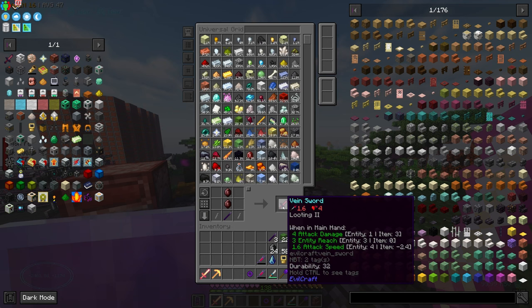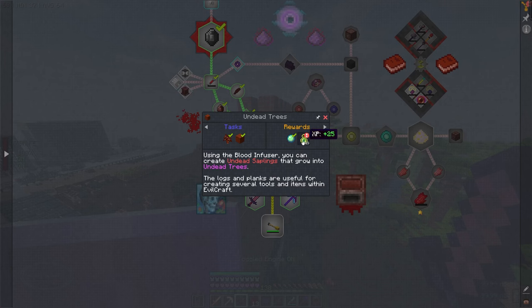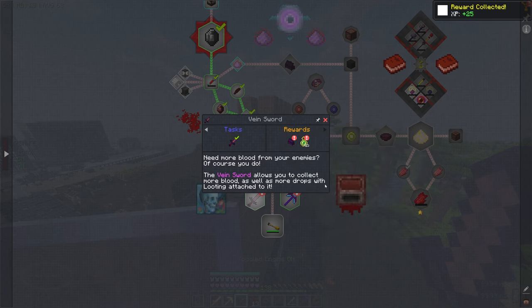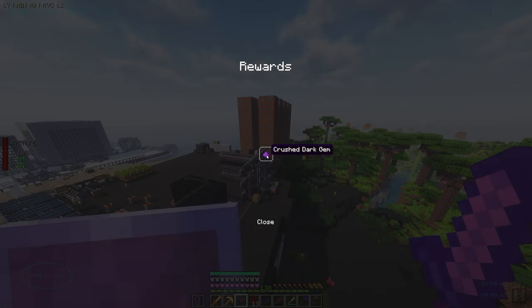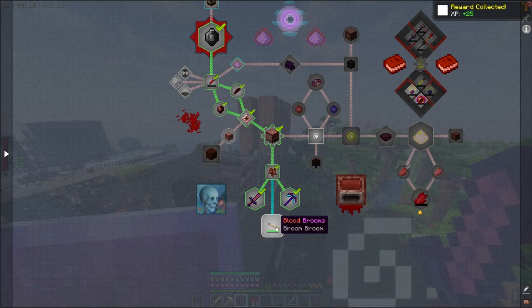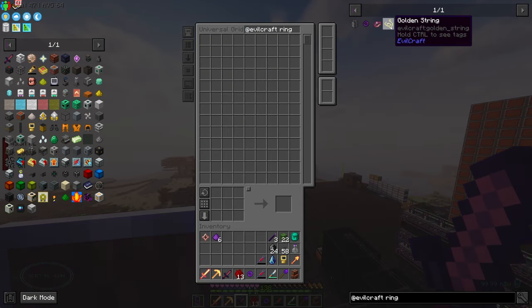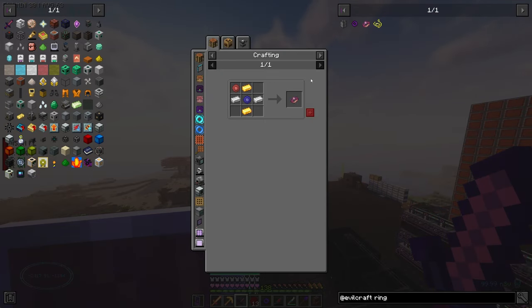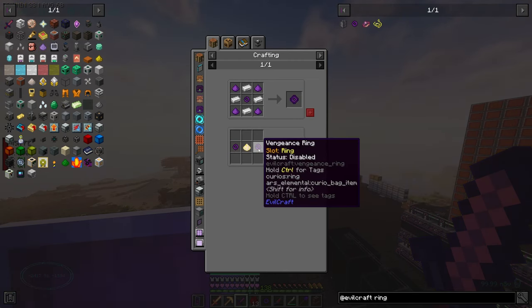Let's make this a vein sword. We got the vein sword — it collects more blood. We also got a blood infusion core and crushed dark gems. Apparently there's a ring — look faster and efficiently. But this is a ring and that's pretty neat. You can look into the spirit world with it.